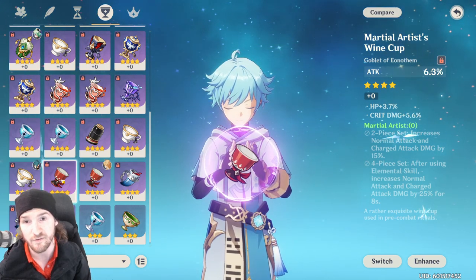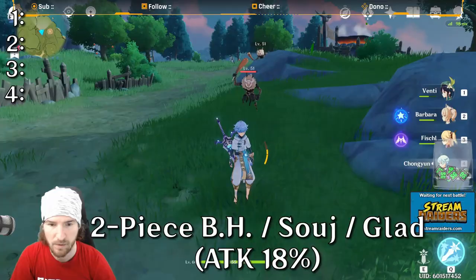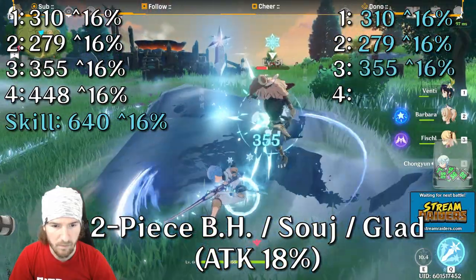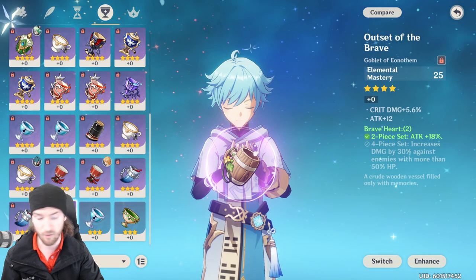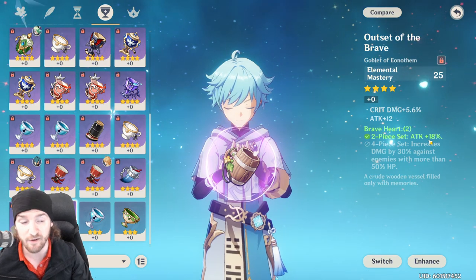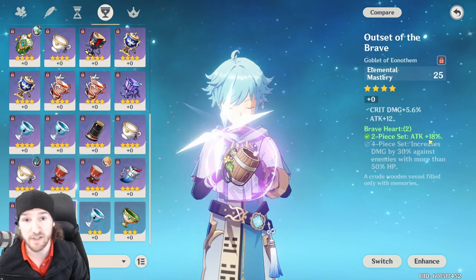Next we run a two-piece set — either Braveheart, Gladiator, or Sojourner, they all give a two-piece bonus of attack percent plus 18%. The white numbers, blue numbers, and skill damage all increased by about 16% — it's 18% but again that's adding to your base attack value, not your total attack. Now let's see if you can run two two-piece sets, like a two-piece Braveheart and a two-piece Sojourner, to get double the attack plus 18%.